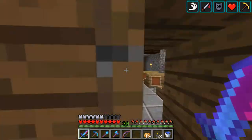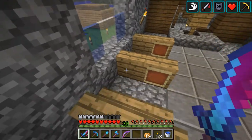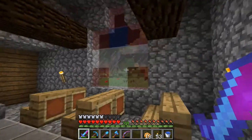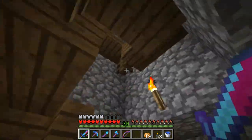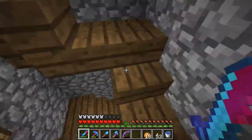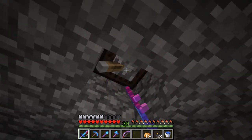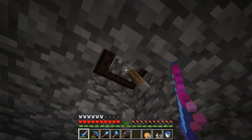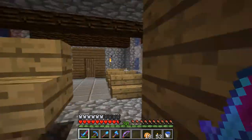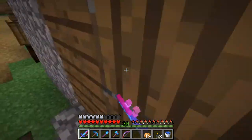Got a church here which is kind of useless. A creeper blew up the side over here quite a long time ago and I still haven't fixed these item frames, which are meant to be like book holders. I don't know much about churches. If we go up here to the tower — I think this is a tower, not a spire — there's the bell which is kind of quiet. Here's the altar, and that's pretty much it for the church.